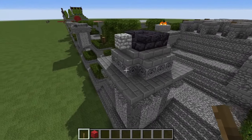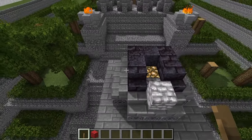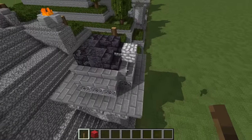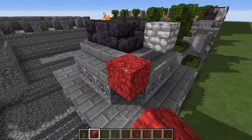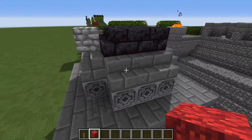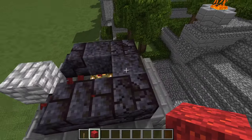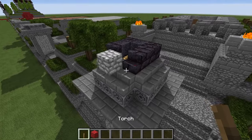History lesson over — moving on to the next phase. Here we have the base of the soldier statue. All you're doing is going up, putting some stone brick stairs directly on top of the chiseled stone bricks, then putting in some stairs, full stone brick blocks, and a block of diorite for the sword.